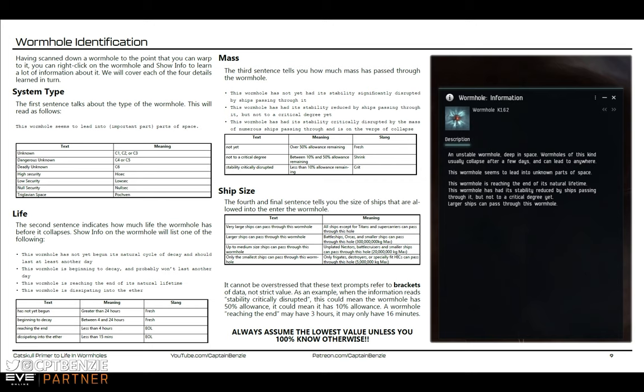Statics on the other hand are special types of wormhole connections unique to certain J-Space systems. If you are in a J-Space system that has, for example, a high-sec static, that means there will always be a wormhole connection to a high-sec system. That high-sec system will change each time, but the connections will appear immediately. If you watch a wormhole reach the end of its natural lifespan and close — say it led to Perimeter — a new static will immediately open up somewhere in the system, which you can then scan down.